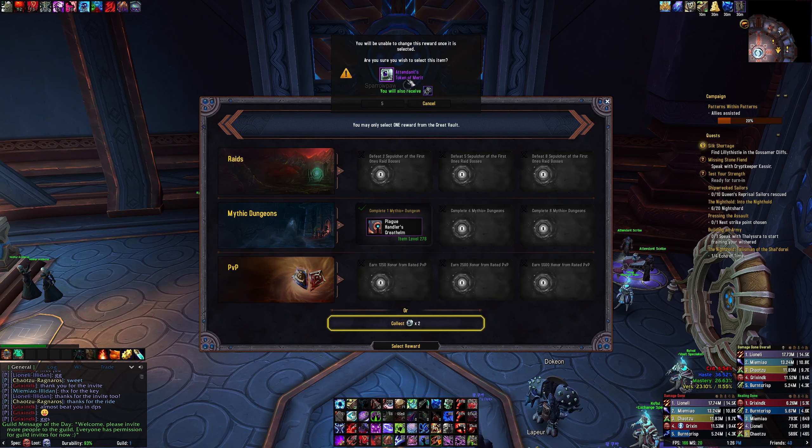Crit, mastery, and avoidance — weird. I don't really think it's that great. Avoidance is interesting but it might be good for frost. Crit mastery is decent. I don't know what I use for frost right now — I feel like I just use the normal thing, so I might just take tokens.